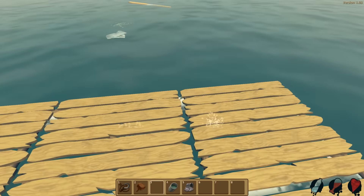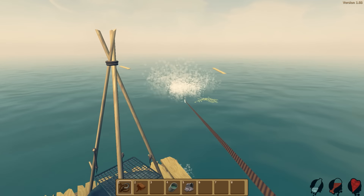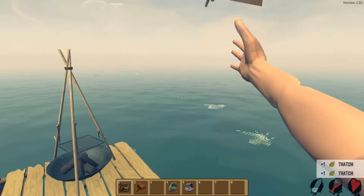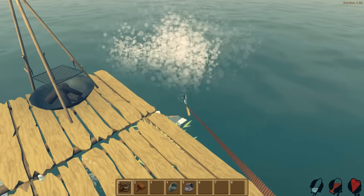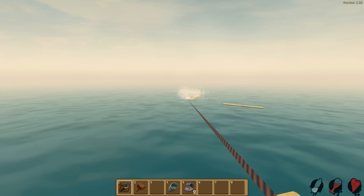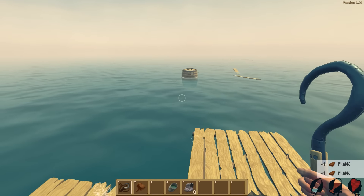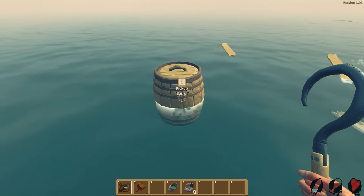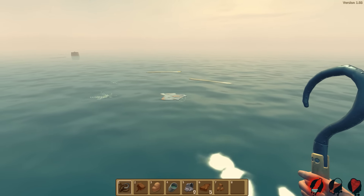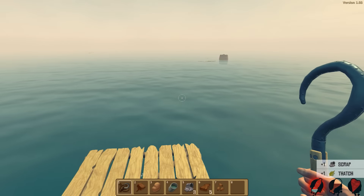Just going to expand the raft just a little bit. That's used up quite a lot of our planks but I think we'll be fine for now. I just need to really work on getting some scrap, not thatch but scrap. But we're getting a lot of thatch. Let's try to grab that bit of scrap — oh got it. So we've got two bits of scrap now. Oh I see a barrel coming this way. I think it might actually collide with the raft which is great. I'll be able to just pick it up out of the water. We are dying of thirst though so we are going to need to get that scrap very quickly. We've got three scrap now.